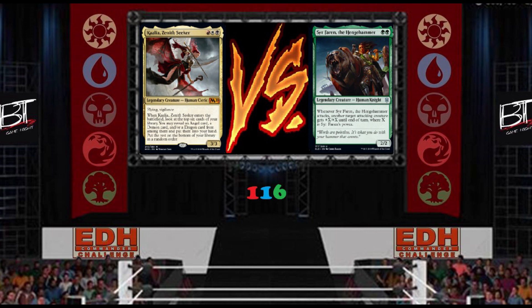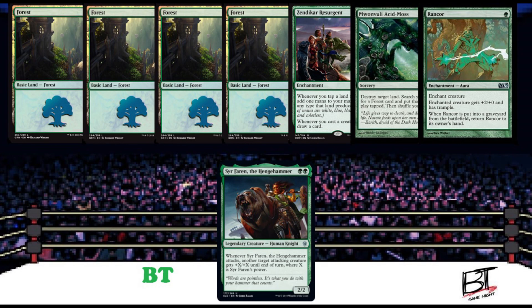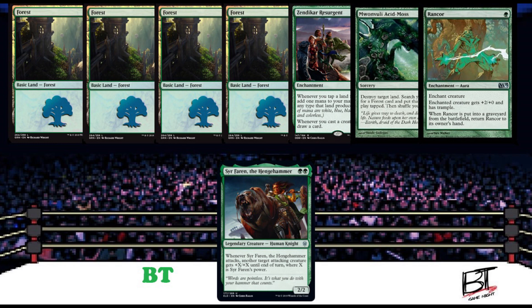Without further ado, let's get to those opening hands. In this corner, with an opening hand of four forests, Zendikar's Resurgence, Malwali Acid Moss, Rancor, and his mono-green general Seer Faron in the Hengehammer, it's yours truly, host BT. And in this corner, with an opening hand of a plains, two mountains, Orzhov Guildgate, Strionic Resonator, Fumigate, Fumigate, Vindicate, and his Mardu general Kalia Zenith Seeker — he is the unpredictable Jimmy.